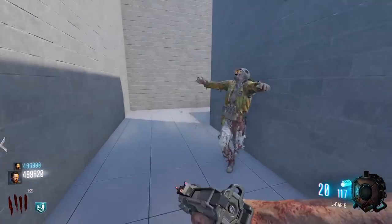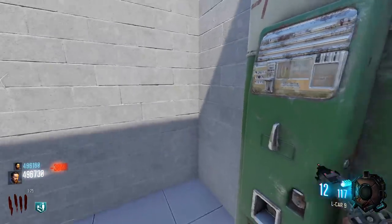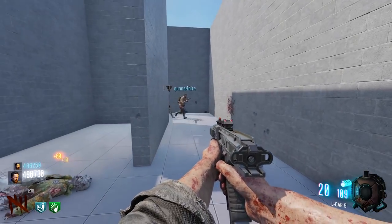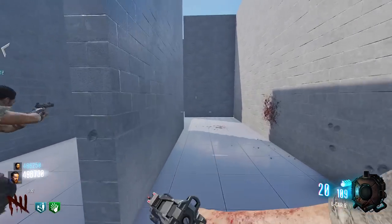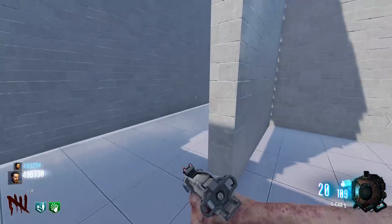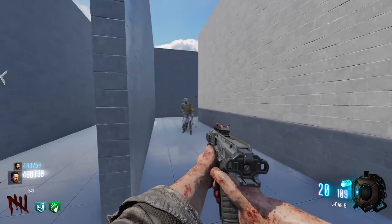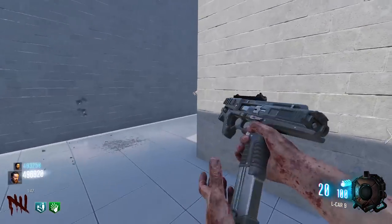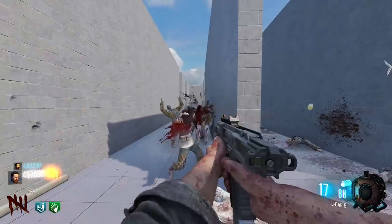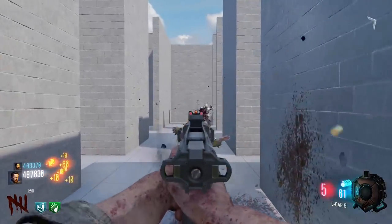Oh shoot — dead end! There's Speed Cola — that's a perk, that's a bonus. At least we got that. There it is, right there. Now let's get back out of here. We're gonna run into a group here — watch it. At least they're slow. I should have bought that L-CAR. I think we came from that way.